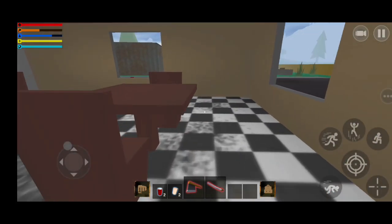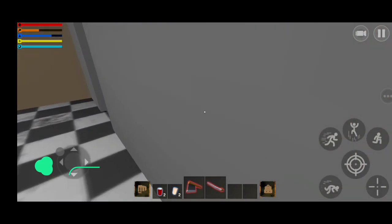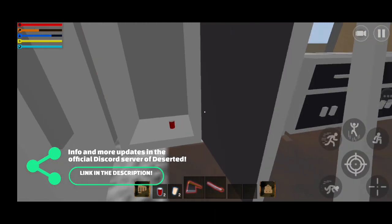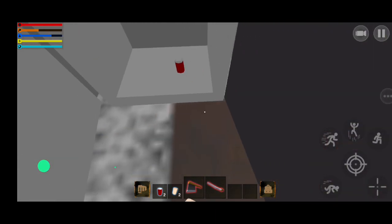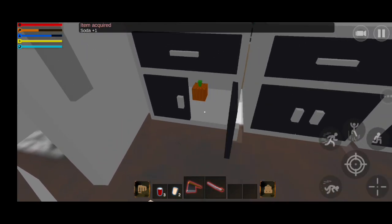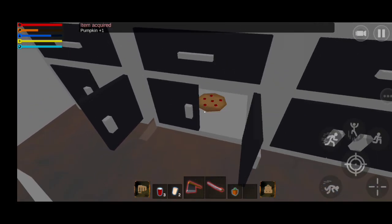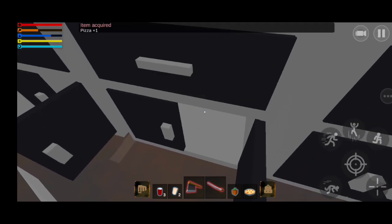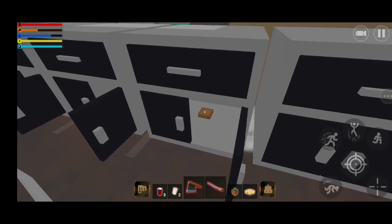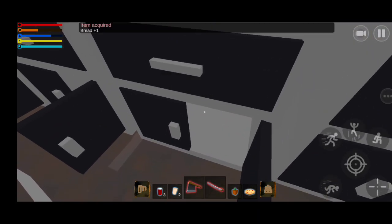There's a burger shop over here. At the fridge there's a soda. I found something — a square pumpkin, that's amazing! And a pizza. At least we found so many foods here, very important. This is the exact time I needed this food because I'm almost hungry. There's also a bread.